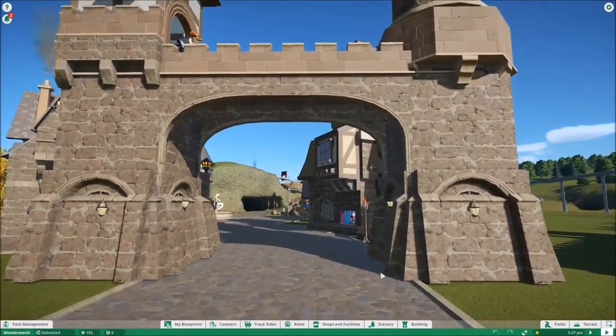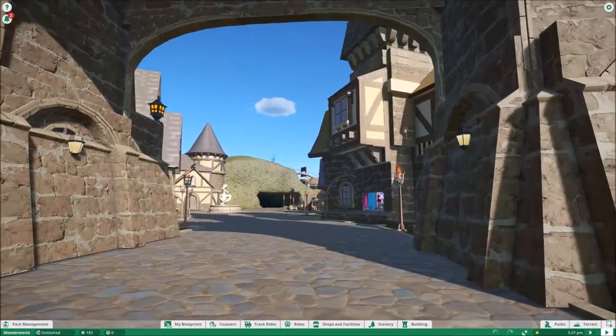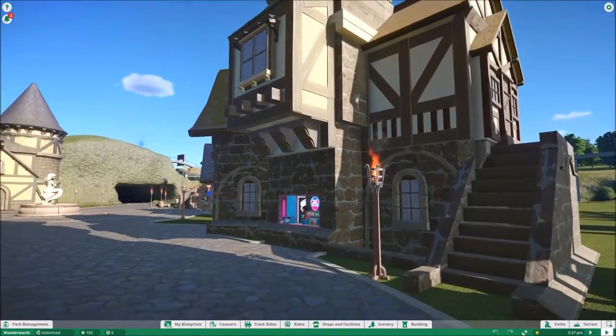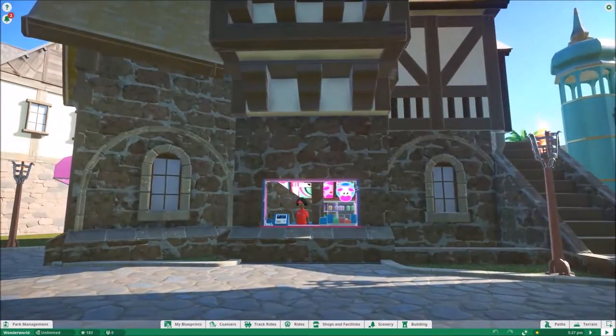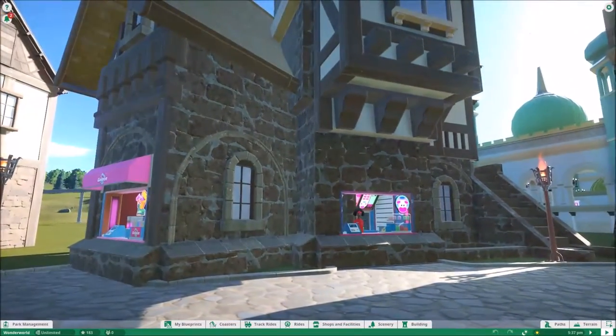As you walk through — these controls are crazy — you've got your first building here, which was actually two buildings put together. The great thing about this is you've got your Cosmic Cow here, and I haven't decorated too much in here.